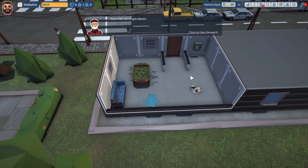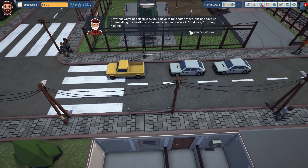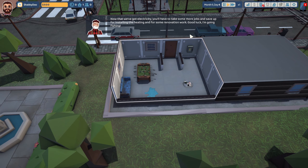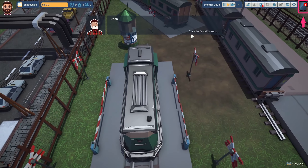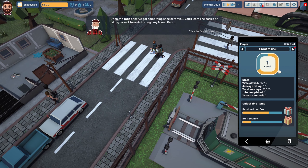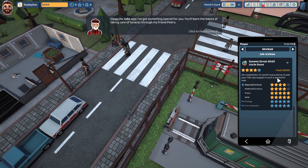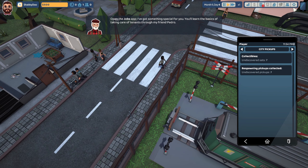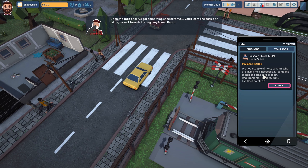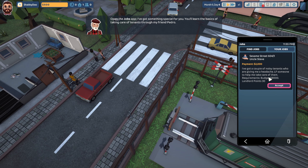Exit renovation mode. We've got electricity — we'll have to take on some more jobs and save up for heating and for some renovation work. Good luck, I'm going fishing. I've got something special for you. You learned the basics of taking care of tenants through my friend Pedro. Home jobs, payment two grand — a couple of noisy tenants looking for someone to help take care of them. Budget of eight grand, get 30 landlord points.